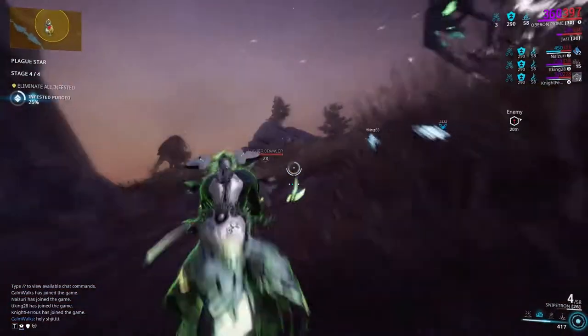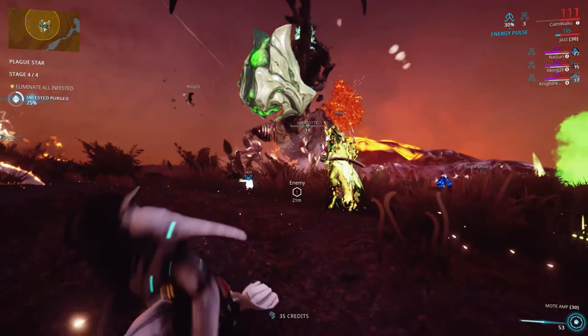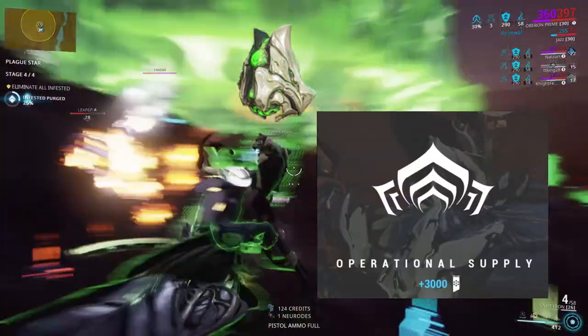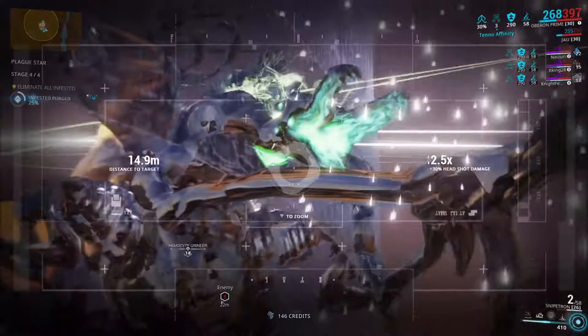Defeating the Hemosite each time will grant you the new Hunter's Mods set — out of six. You will also get one Hemosite Systolith and be rewarded with a grand total of 3k standing. The Hemosite Systolith can be used to craft Clan Dojo trophies for the Operation Plague Star event.